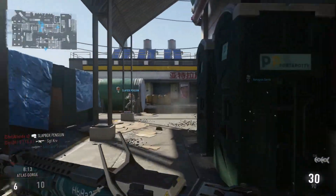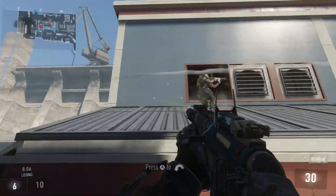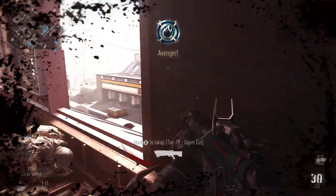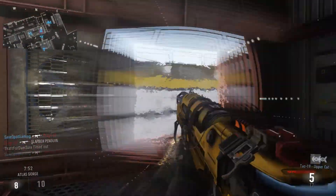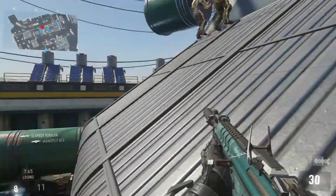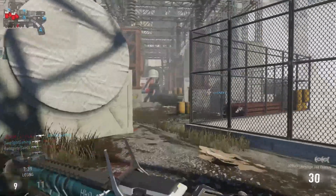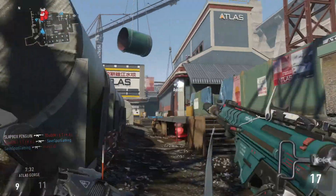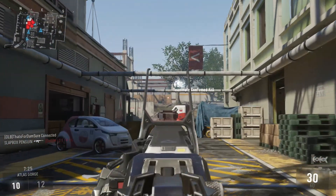Especially for Kill Confirmed — domination probably wouldn't be too good up here. I don't know, it depends on where B is. Why would you have a shotgun up here? We're going to take it in case somebody comes up. There's a sniper — or not. We're eight and three, not too good. We can do better. Got that assist.